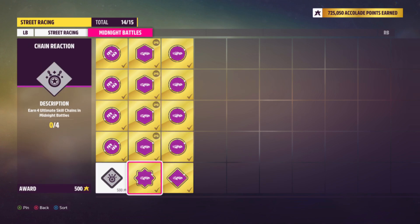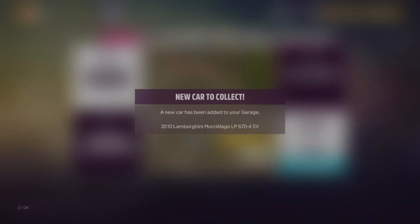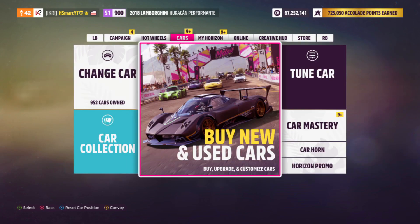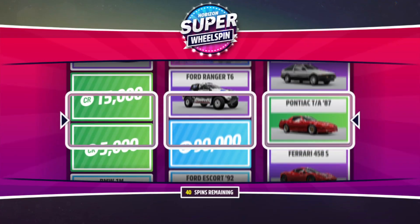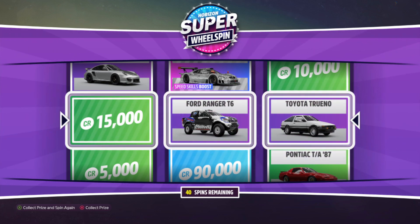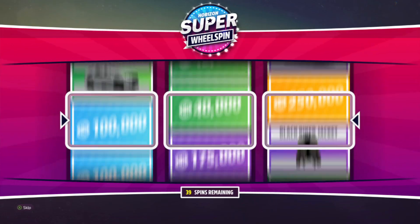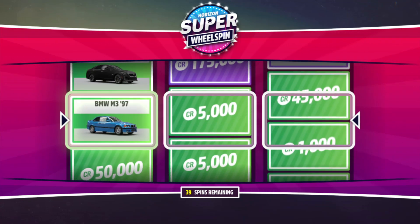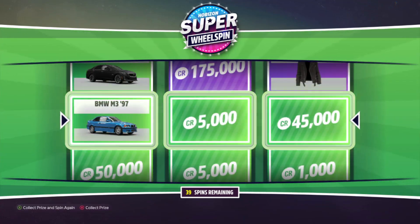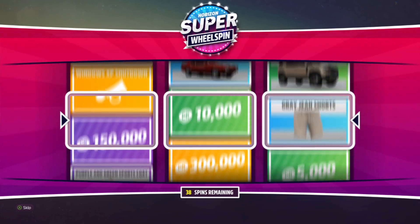Most accolades are finished. This is something I'll do at a later point, maybe on a live stream. To finish off this episode we are doing some more wheel spins. First wheel spin: a Toyota Trueno, a Ford Ranger T6, and 15k credits — pretty cool, especially as the Toyota Trueno is a very rare car. If you want any of the tunings or designs, I will put the share codes in the video description for you.